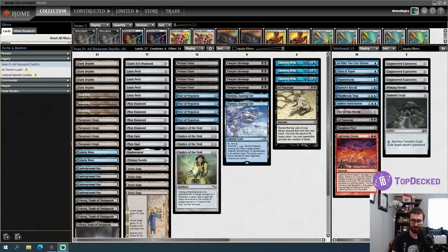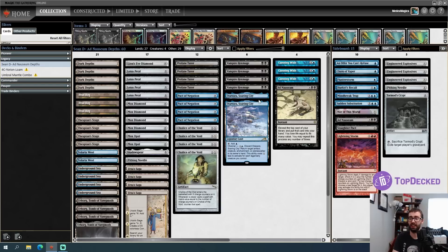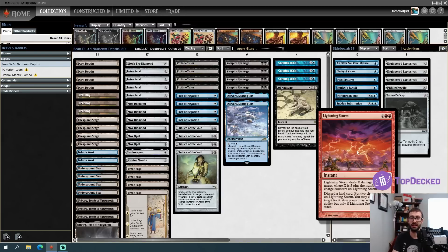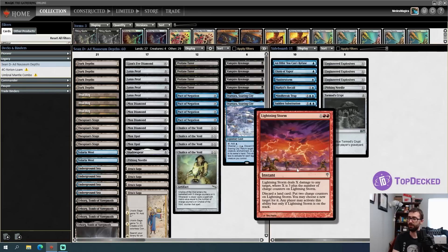Unfortunately that card never made it to Magic Online, so we're going with their backup plan. The idea for this goes back many years to a Jeff Hoagland video where he played an Ad Nauseum Dark Depths deck. The idea was that when the Dark Depths combo didn't work, you could Ad Nauseum and draw your entire deck because the entire CMC of the deck is less than 20, your starting life total.